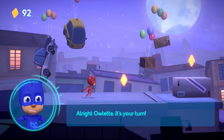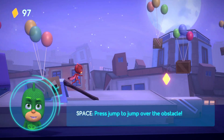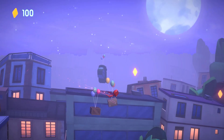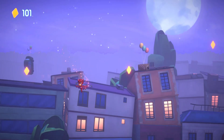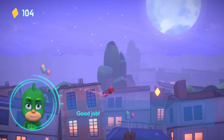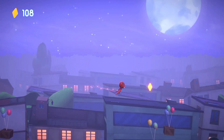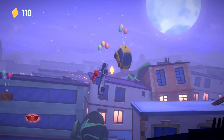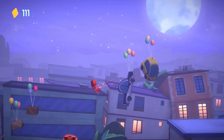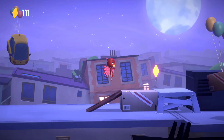All right, Owlette, it's your turn! All the Ninjalinos are going to a rooftop not far from here. Let's investigate. Press the jump button to jump over the obstacle. Good job! Nicely done! Good job! There's an amulet near you, check it out. Well done, good job!